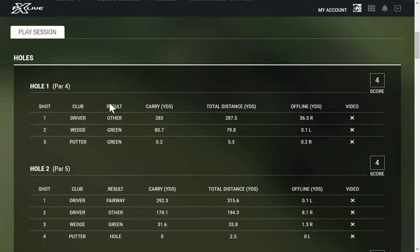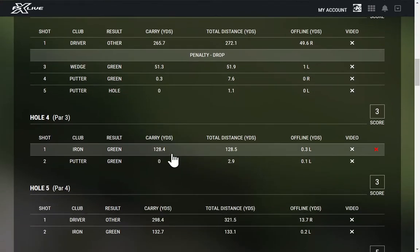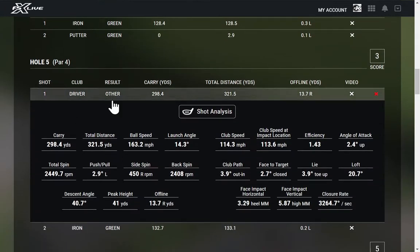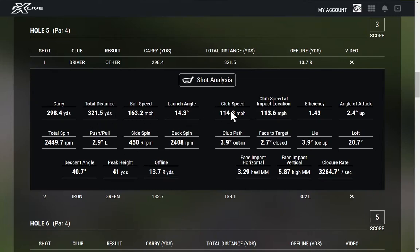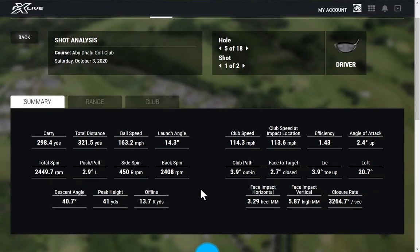You can look at a hole-by-hole breakdown. For example, hole number one, par four — I hit a driver off the tee, a wedge into the green, then putted and ended up with a score of four. You can go down through all the holes — it tells you the par for each hole, and if you had a penalty drop like I did on hole three, you'll be able to see that. You can click on a specific shot; for hole five I clicked on the driver and we can see all the driver data from that particular shot.